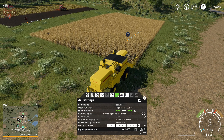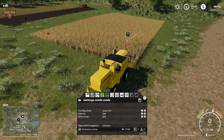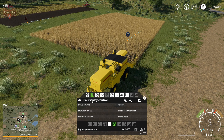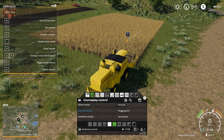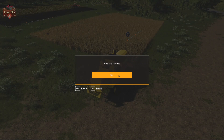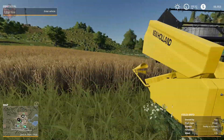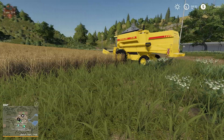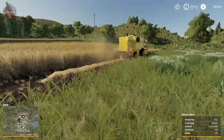We'll quickly check some other settings. We're going to say first waypoint and check the F1 menu — straw swath is enabled. We save this as 'F24 four meter harvest,' and then say drive course. The harvester is now off leaving a straw swath and harvesting the field.